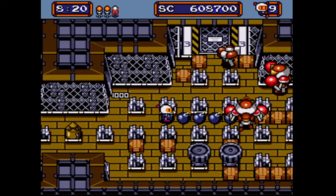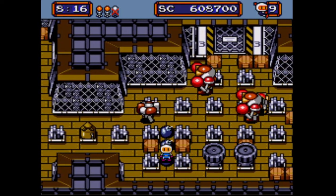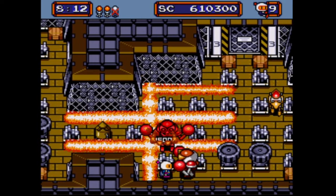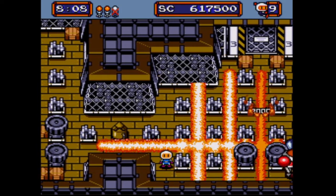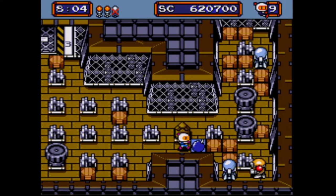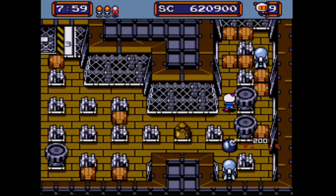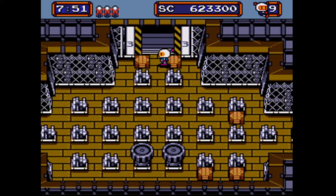Extra life, even though it's relatively pointless because we're already at the maximum number. Now we can have a bit more fun at the expense of them. You are going to destroy that block — well, guess what, Boxer? Access denied. Let's go all the way round and do it the old fashioned way, because of course that's just our typical style.